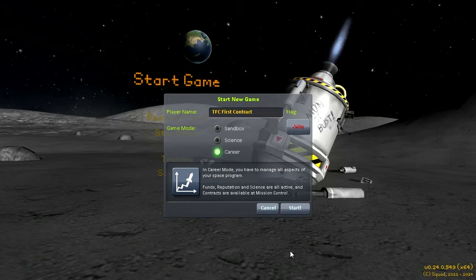In any event, in 0.24 we have three game modes. We have the classic sandbox, where you have everything right from the start with no science restrictions. We have science mode, which is what in 0.23 and 0.23.5 was known as career mode. And then we have career mode, where we have not only science, but funding, reputation, contracts, and all that good stuff.